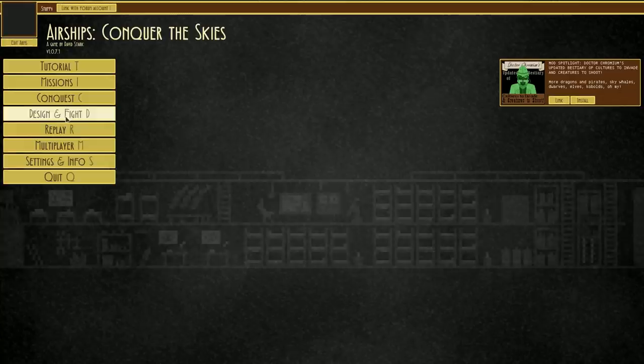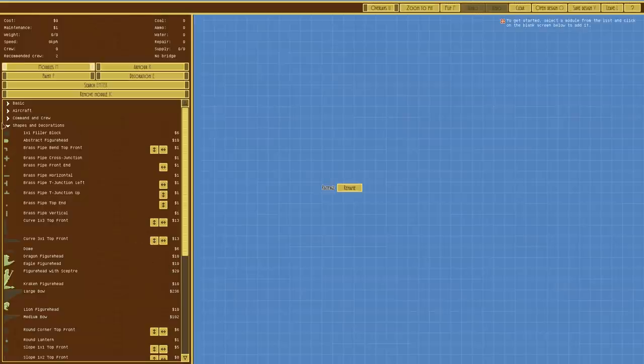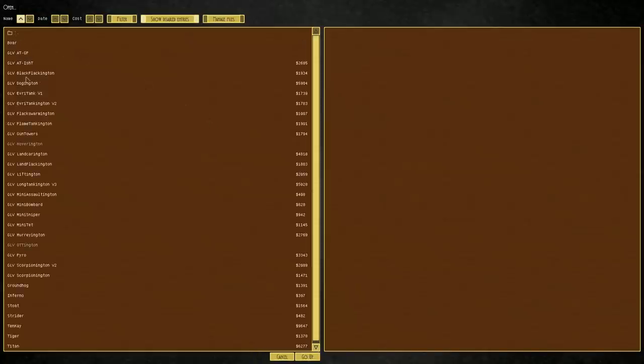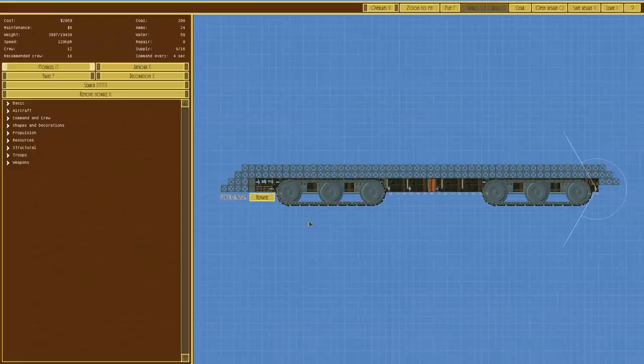If we go over to Design and Fight and to the Landship Editor, we can open the legacy folder and load the Liftington. This thing is essentially a bridging vessel — the idea is that if we have a ravine, it would drive forward and the vehicles would go over the top. The problem is it doesn't work, and there are many reasons for that.